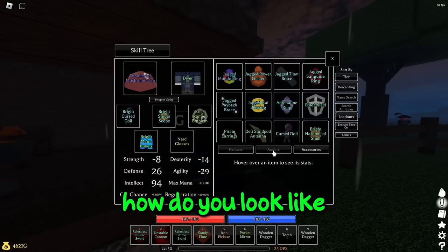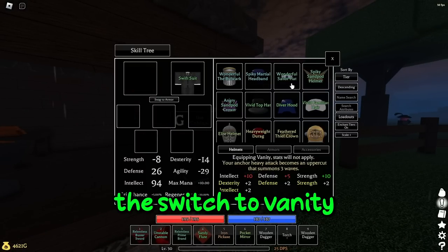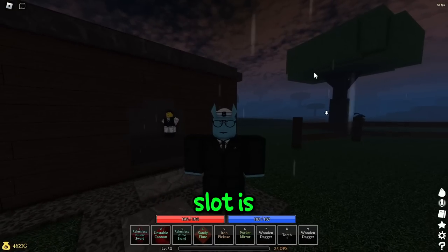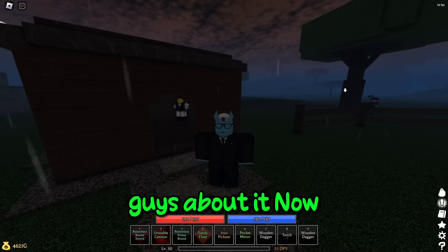People keep commenting: how do you look like something that armor isn't eclipping? So obviously, you switch to vanity, and the stuff you clip into your vanity slot is what you'll look like. I've seen a lot of comments on this too, so I might as well tell you guys about it.